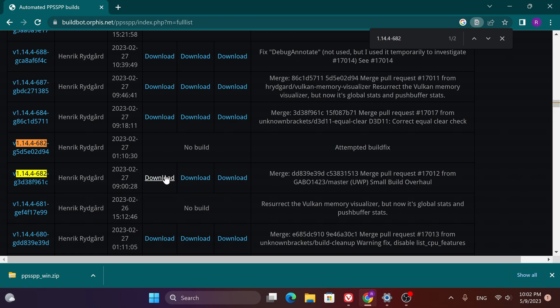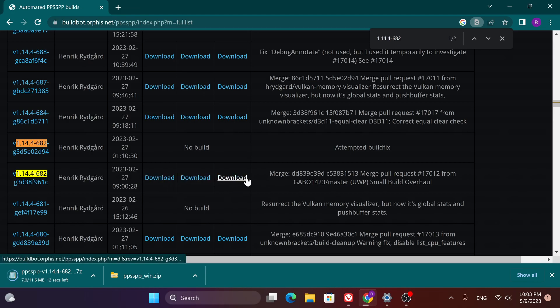This is the latest build with the best flashlight. There are three download options, but you most likely want the one that's furthest to the right, because that's X64 and the other one is X32, and most computers work better with X64.